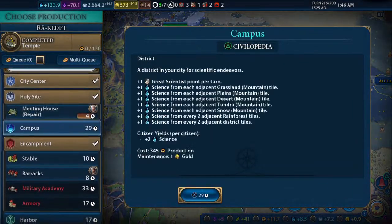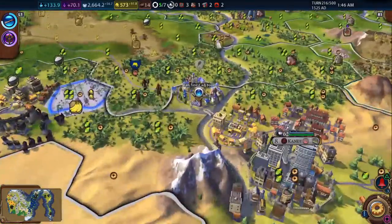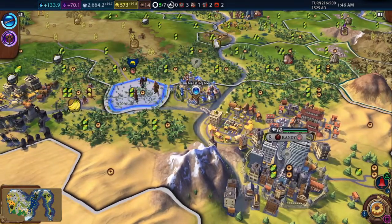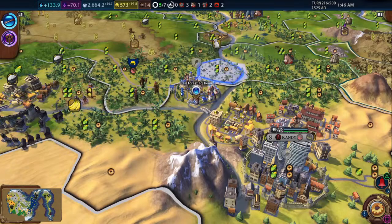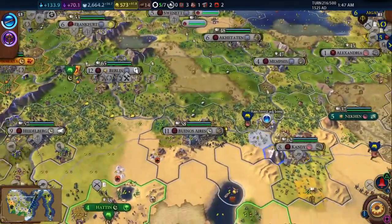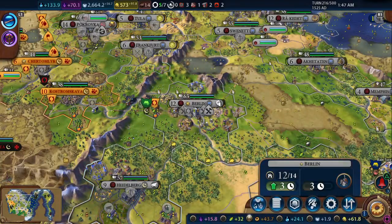To recap adjacencies: campuses and holy sites go next to mountain tiles; commercial hubs go on rivers; aqueducts go next to your capital; industrial zones go next to your capital and aqueduct; theater squares benefit from having districts and wonders built around them. Don't count on forest or rainforest adjacencies since you may eventually chop those tiles and lose the bonus. Following these baseline rules will give you solid adjacency bonuses without needing to master complex city planning.